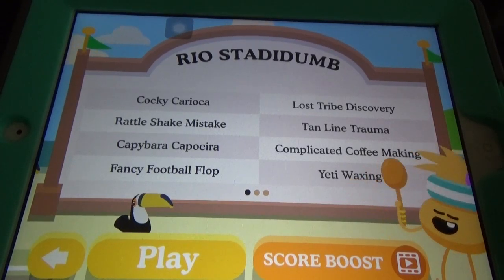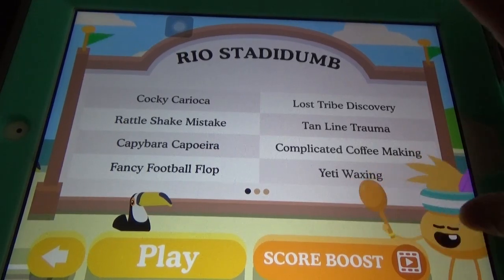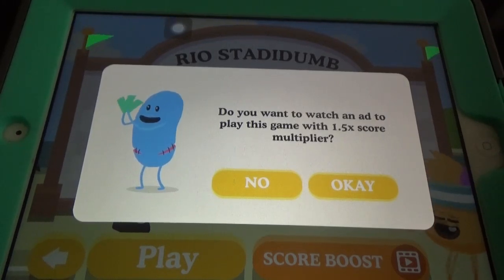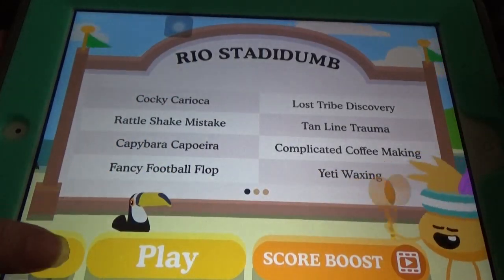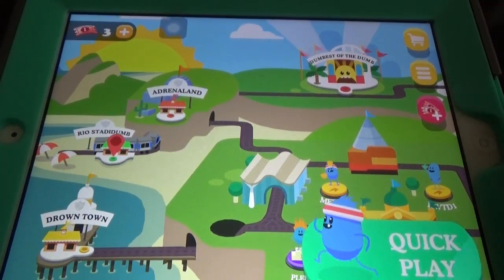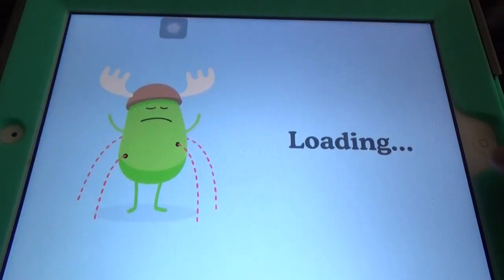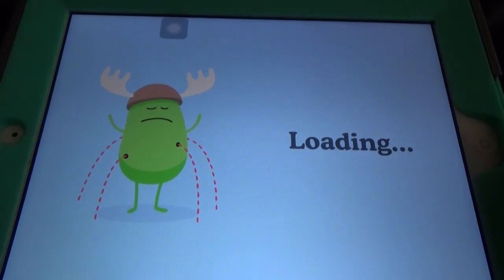Here we can see eight games in every section. There's also a Score Boost option — you can watch an ad to play a game with a 1.5x score multiplier. So there are several new options: watch an ad to collect tokens, watch an ad to increase your multiplier, and the Quick Play feature.